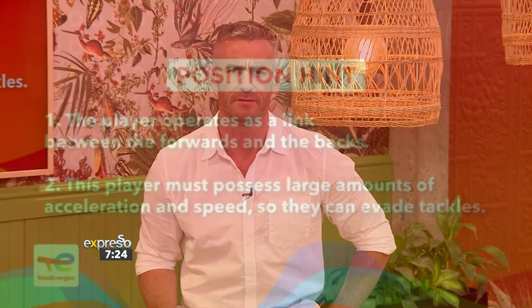You can do it — round two. Before you write anything down, I'll start your 10-second counter as soon as I'm finished with the clue. Our next position: the player operates as a link between the forwards and the backs. This player must possess large amounts of acceleration and speed so that they can evade tackles and get the pass away.